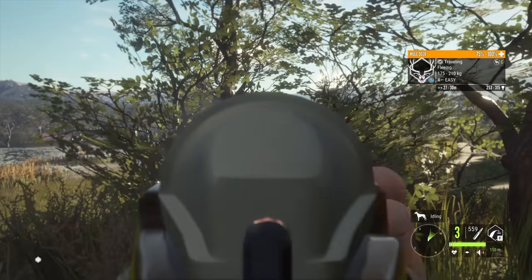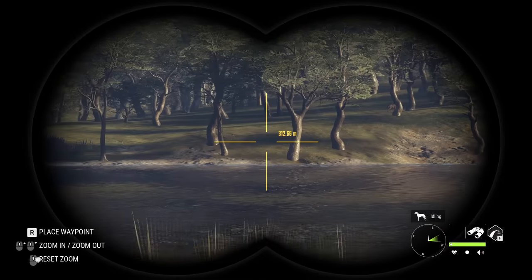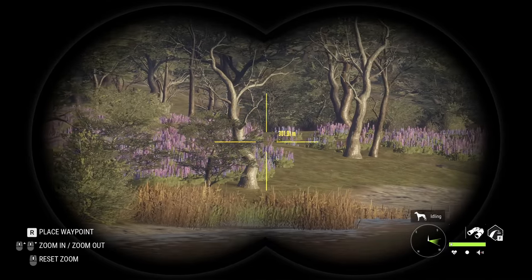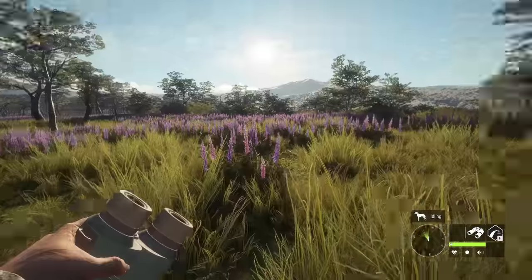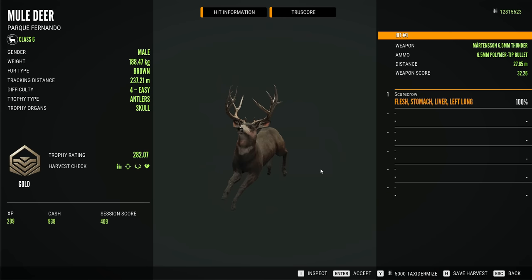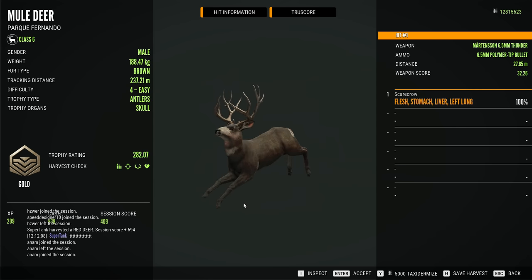There's a buck right there — let's see if we can get a shot into him. That is going to be a vital hit. Unfortunately we didn't get him on the first shot, but we managed to pick him up on the second. We were chasing a different buck but couldn't figure out where he went after the initial sighting, so we moved on and found another decent buck. There's our first kill of the day — a 282 buck, actually pretty good. We got him on a full sprint!